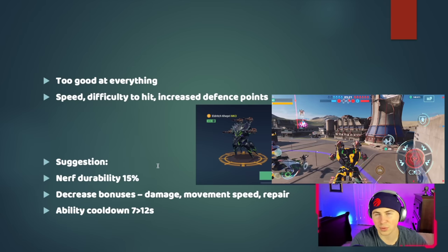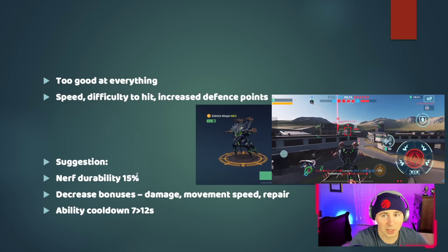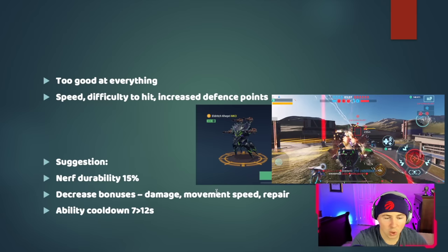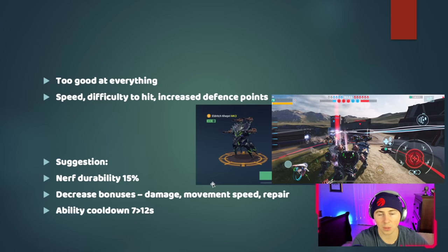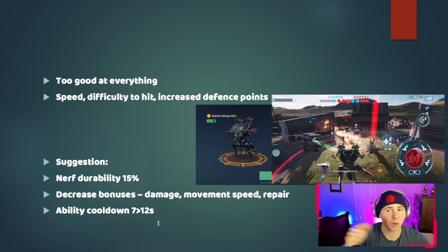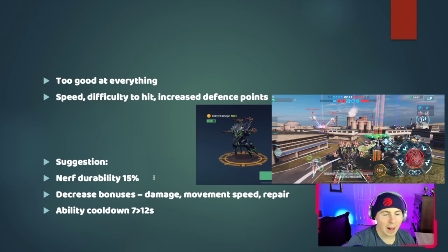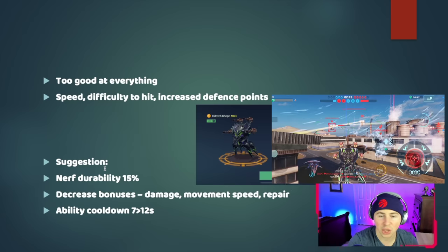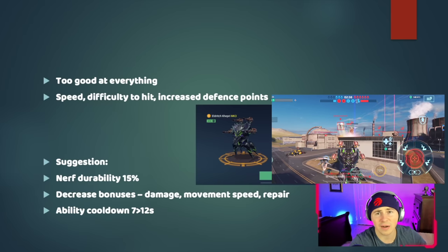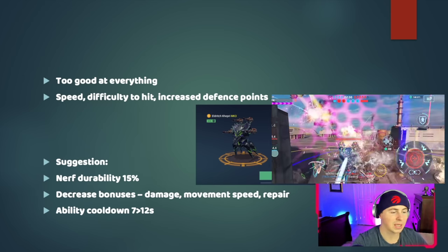With the Eldritch Kepri it's got 10% more durability, so a nerf of 15% durability isn't that big a deal. Alternatively, decrease the bonuses from its ability — the damage bonus, movement speed, and repair — or increase the ability cooldown from 7 to 12 seconds. Seven seconds is nothing. Pick one of these changes or all of them. Players are running three to four Kepris in their hangar right now — this is the Kepri meta and it's worse than the Fafnir meta.